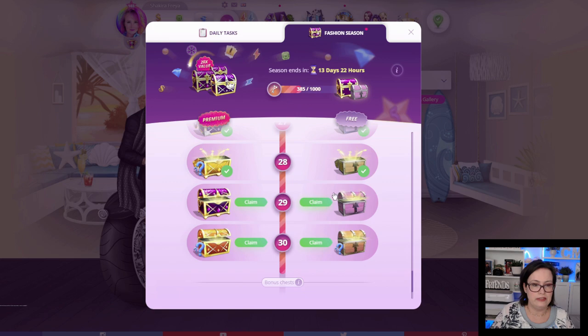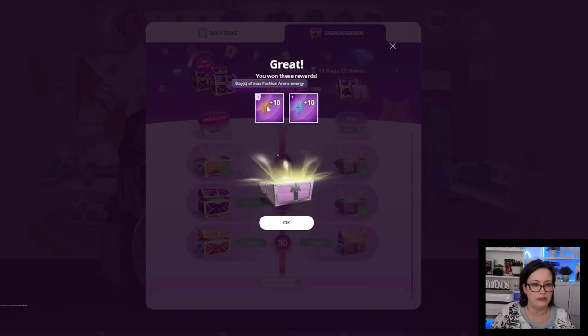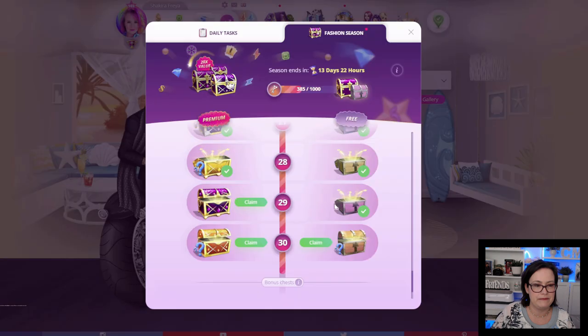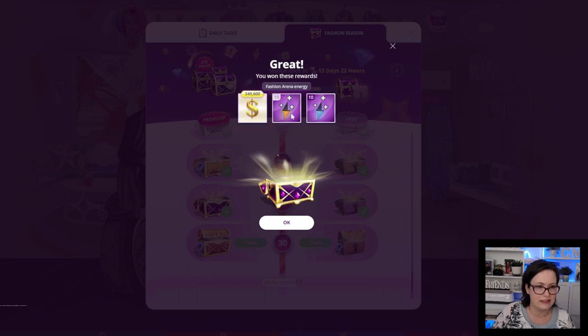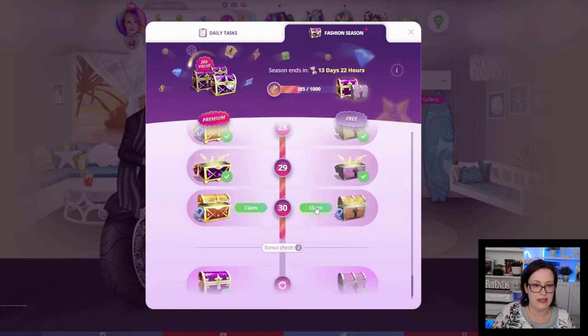Chest 29: we got 1 day of maximum fashion arena energy — such a tongue twister — and 1 day of maximum beauty pageant energy. The premium chest: $349,600 — that's a lot — 10 fashion arena energy and 10 beauty pageant energy. Normally it's like a hundred-and-some thousand, not 300 — that's really good! Okay, the last two both have mystery items.